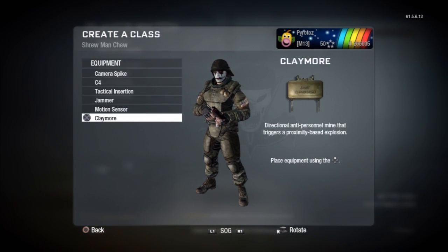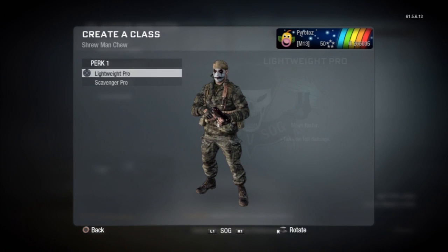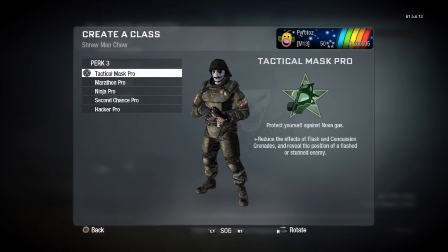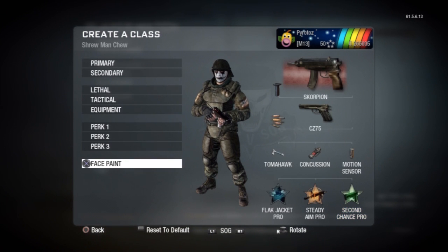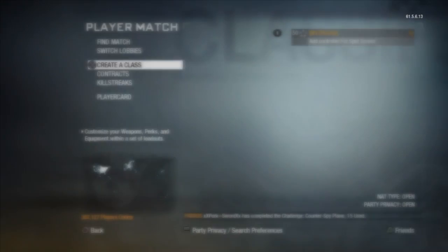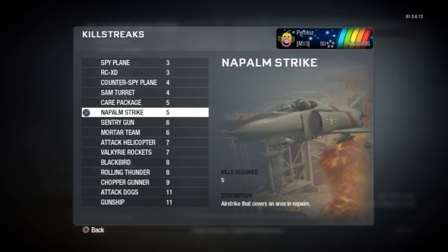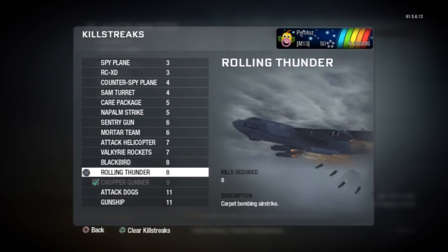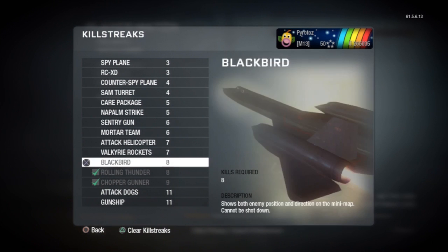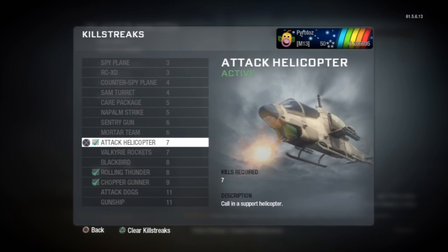Concussion. Motion sensor. Flak jacket. Steady aim. And second chance, of course. We'll keep the jester on there. What killstreaks we got? Attack helicopter, rolling thunder, and chopper gunner. It really does like giving me that chopper gunner, doesn't it? Attack helicopter, rolling thunder, and chopper gunner — 7, 8, 9.